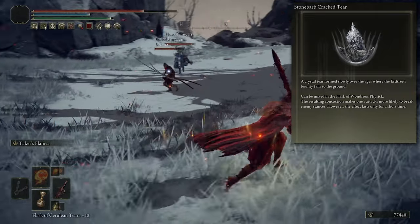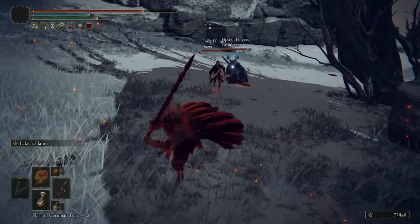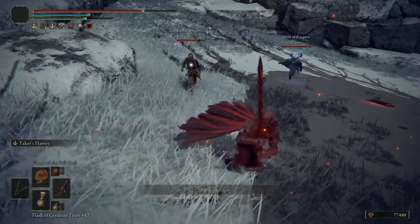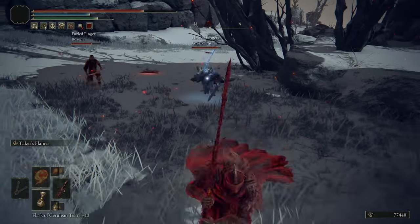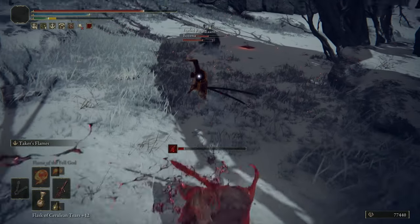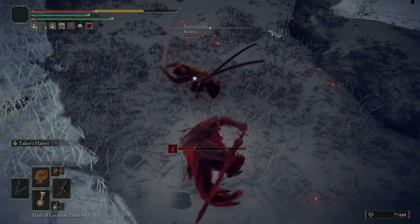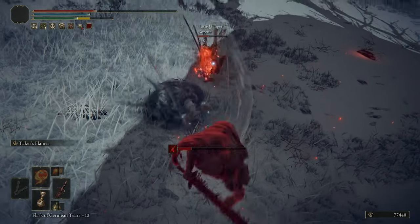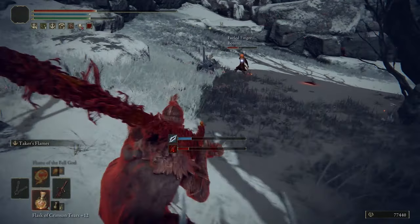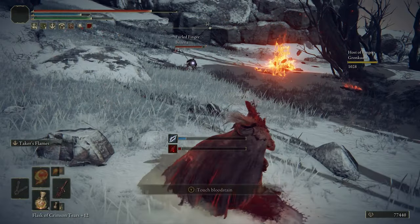I know I don't necessarily go into armors in these videos, but in this video I'm using the Raging Wolf armor set. Essentially, all you need is to use whatever armor keeps the medium roll available so you can dodge attacks sufficiently, while also providing around 51 poise — which with 25 Endurance is more than enough to maintain whilst using this weapon.